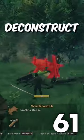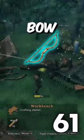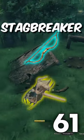If you find structures like these, you can get core wood early. Deconstruct these structures with a hammer. This wood is a key ingredient in the fine wood bow, as well as an ingredient in the stag breaker hammer.